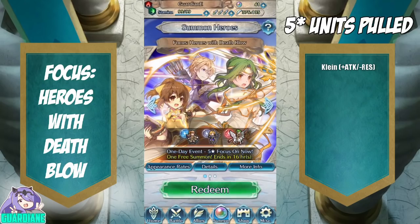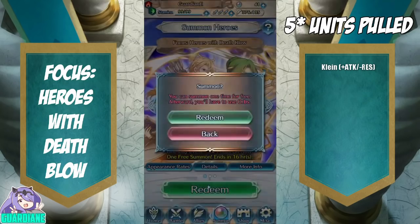But actually, I don't have Delphia and I don't have Alencia either. So depending on what we've got on the first circle, I might just pull all reds. I've definitely sunk a lot of orbs trying to get Alencia in the past and have not been successful. So maybe today's the day.